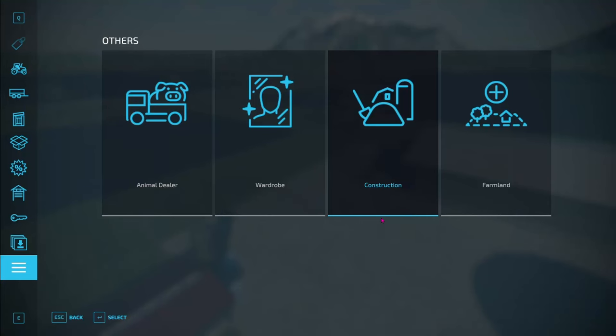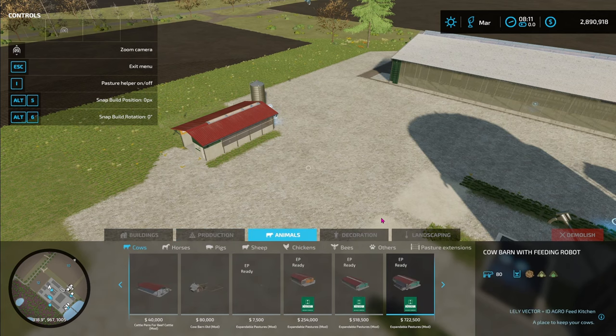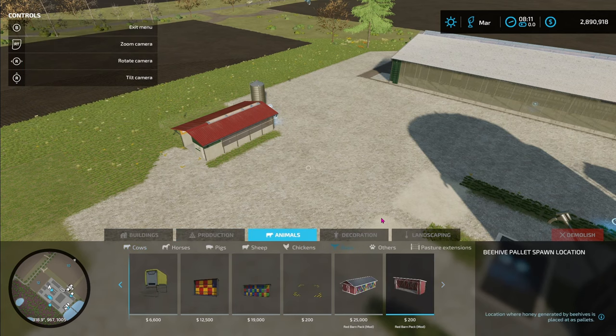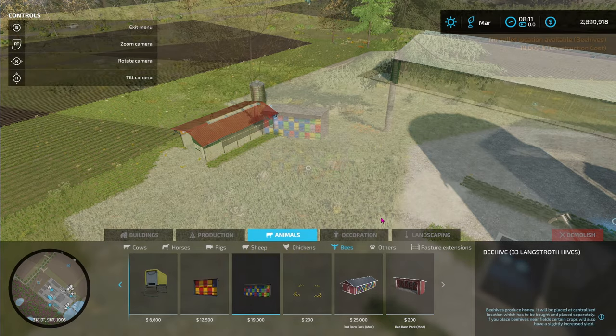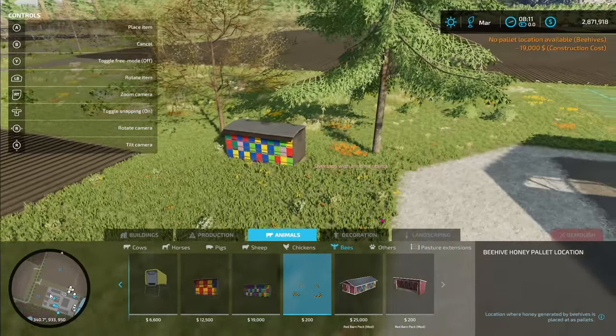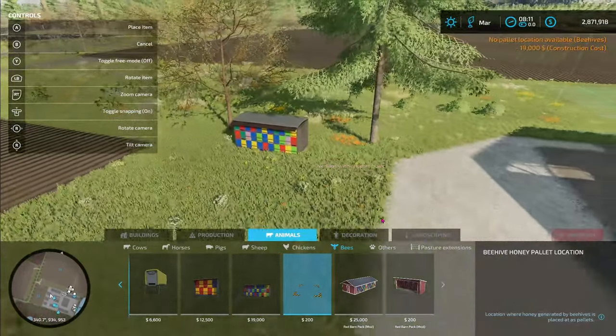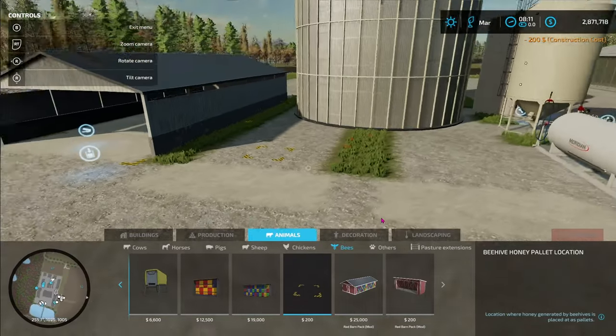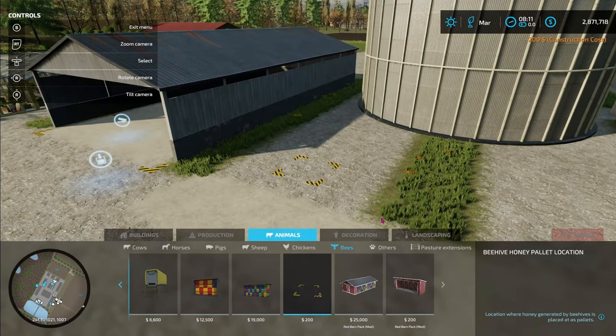Another little thing I like to add — going back into construction, over to animals, come over here to bees. Bees are a lot of fun. You don't have to do anything with them — you can just put them out here next to some of your fields. Then you've got to have a place for the pallets to be produced, and it does not have to be right near this. As the bees produce honey, those honey pallets will pop up right here.